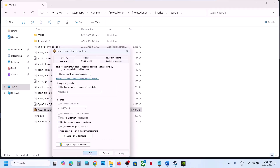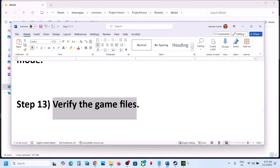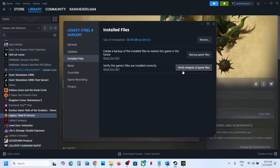The next step is to verify the game files — this is important. Go to Steam, right click the game, select Properties, go to the Installed Files tab, and click Verify Integrity of Game Files. Once the verification is 100% complete, launch the game and check.